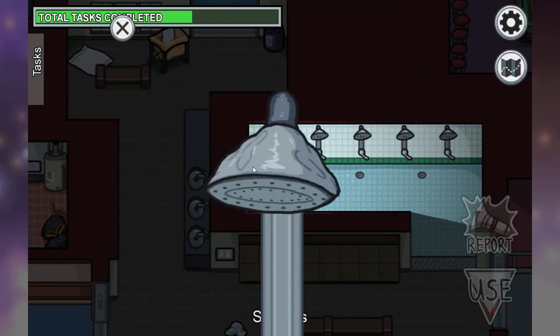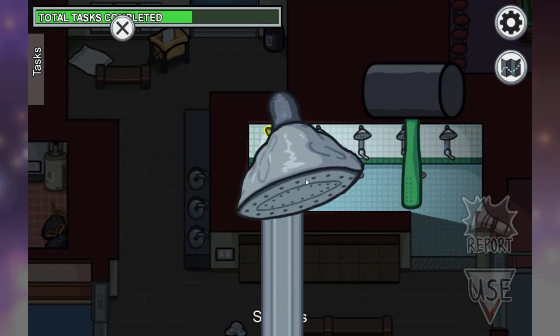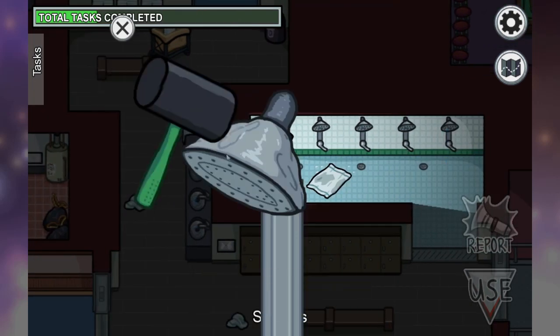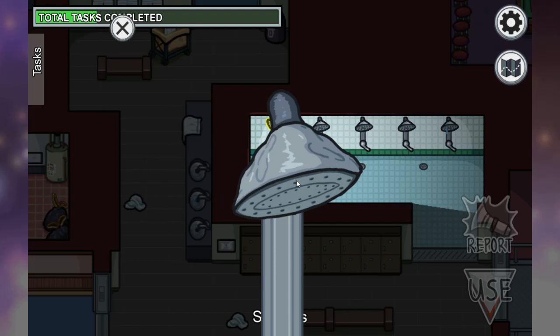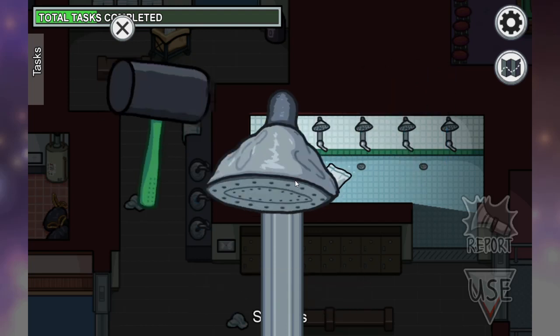When you're fixing the shower, give it a good tap left — it will automatically go right or left depending on which one you're doing, and it will line up once you've centered it completely. Do note it sometimes only needs a light touch.